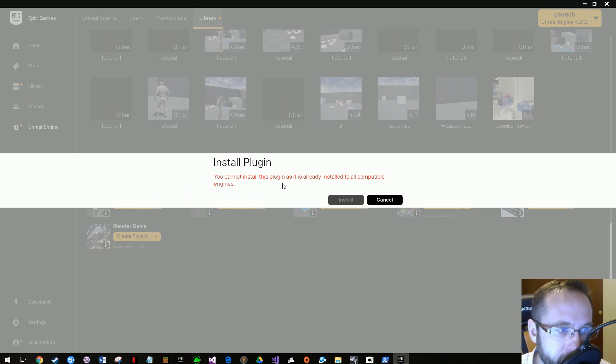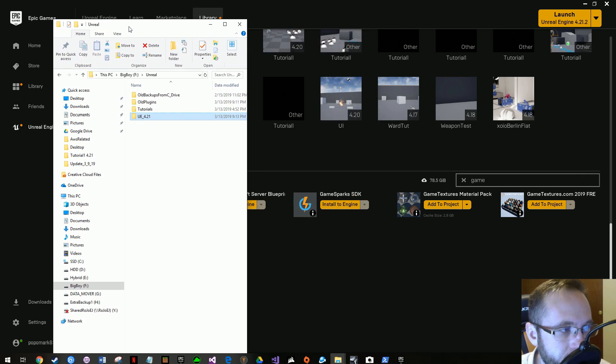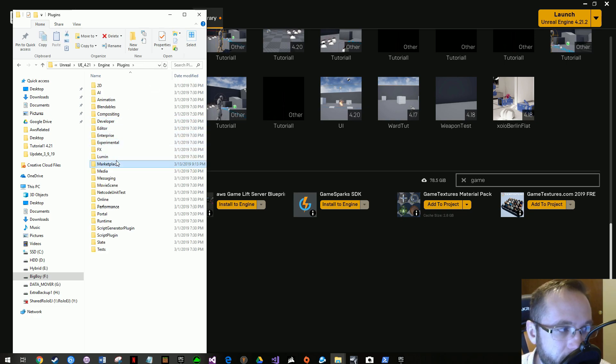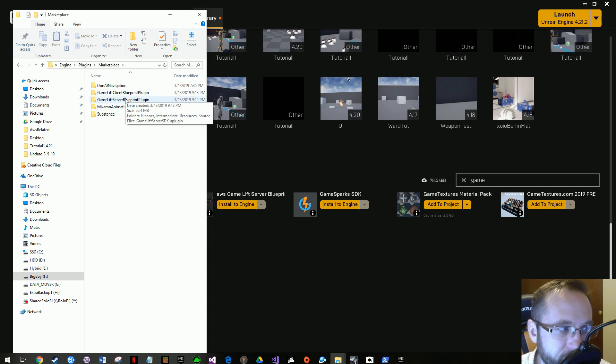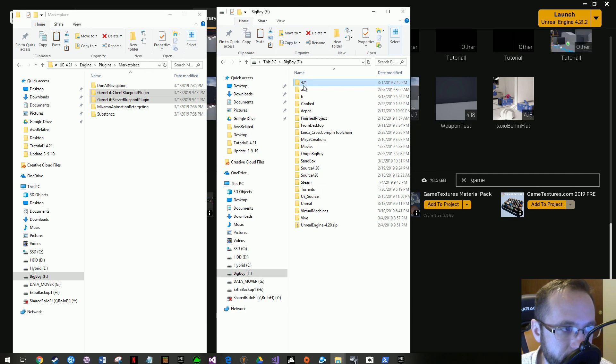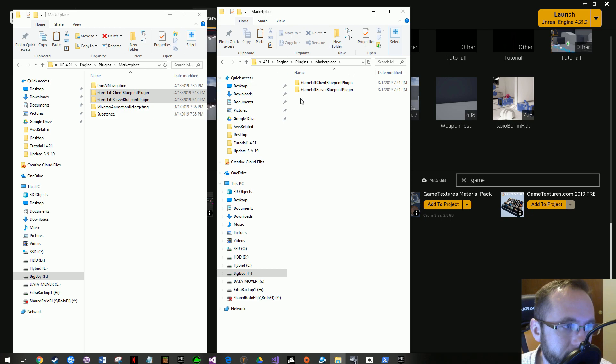I'll bring up the engine as it will appear. My standard 4.21 is right here. After installing my plugins, I go to Engine > Plugins > Marketplace and there they are: GameLift Client and GameLift Server. I click on this one, control-click on the other so both are selected, then control-C to copy. Then go over to your source version of 4.21 — here's my source version — double-click, go to Engine > Plugins > Marketplace.